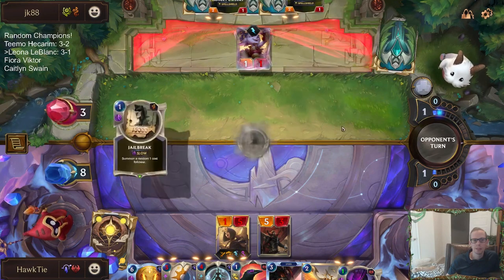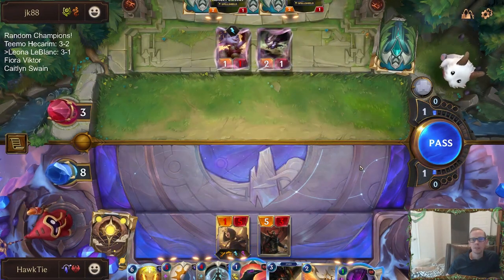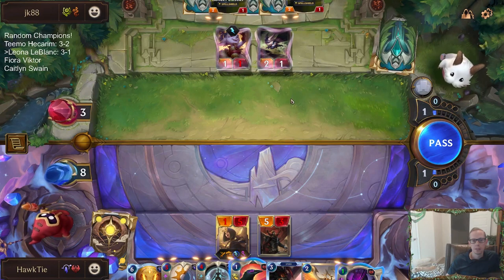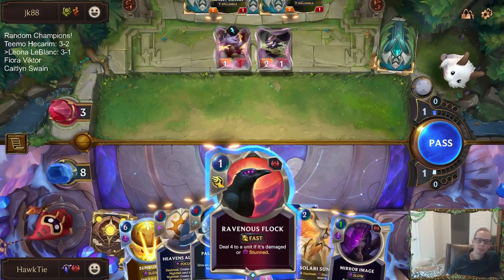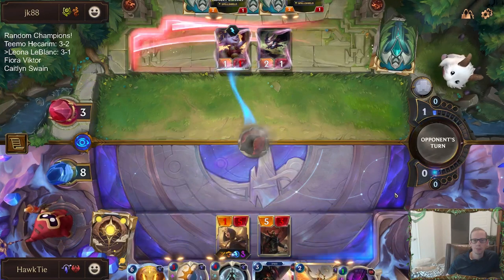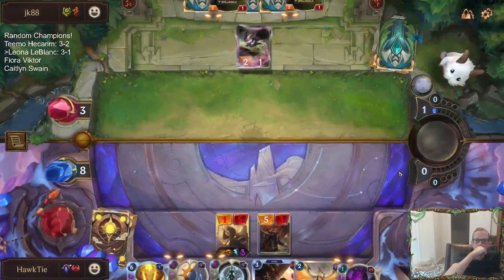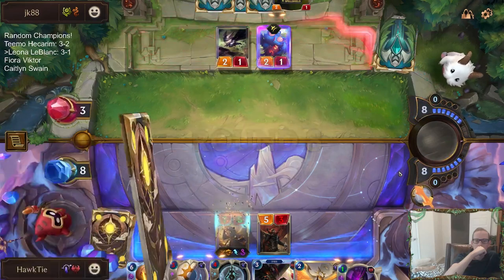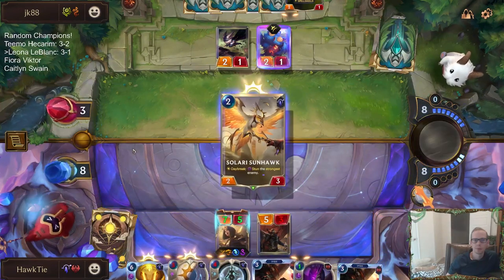They play an Owl Cat. Oh, same thing. Then I Mirror Image, then they play one of these. We kill all their blockers but we don't kill them. I guess they don't have to block the 1/5. I think I'm just going to wait until next round to Mirror Image. Let's just play this card. I was worried that was going to take out the spell shield, but I want to do that for Daybreak.